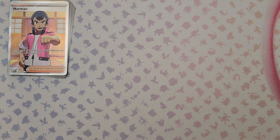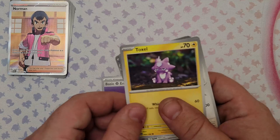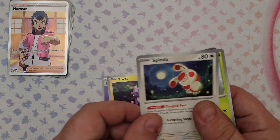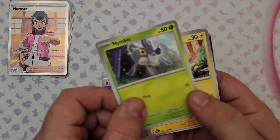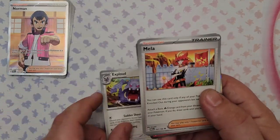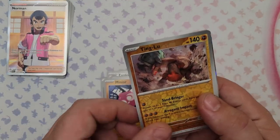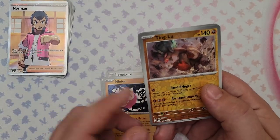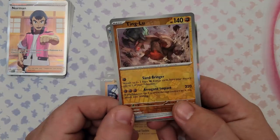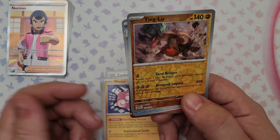Pack 20: Toxel, Spinda, Nymble, Elekid, Exploduff, Mela, Minior, reverse foil Tingatink. The rare is Ting-Lu — another dumbed down legendary. Arrogant Impact for three energy does 220 damage but if this Pokemon has four or more damage counters it does nothing. With only 140 HP it's going to have damage counters on it. Kind of problematic.